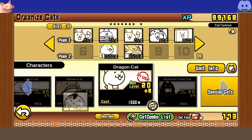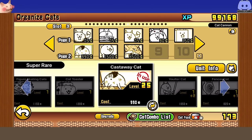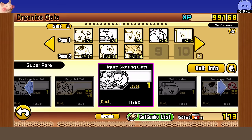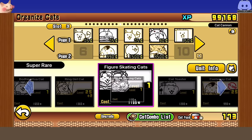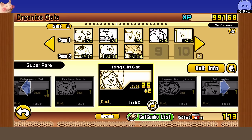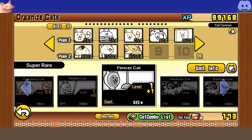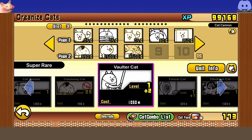Dragon is another main attacker — at plus five it works just fine. Any lower and you might need to bring an extra attacker. If you have any higher, you won't need an extra attacker, but it's always safe to bring one. In this case we're using Castaway Cat, though there are many options — Figure Skating Cats, Ring Girl Cats as replacements. The reason we're going with Castaway Cat is because the long cooldown especially helps for the CPU strategy, and Vulture Cat is also a very nice replacement there.